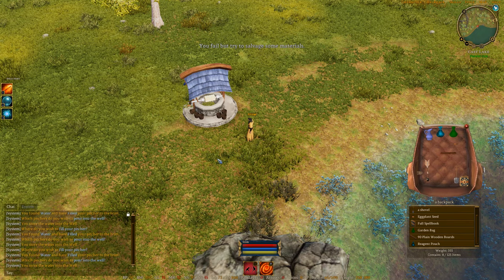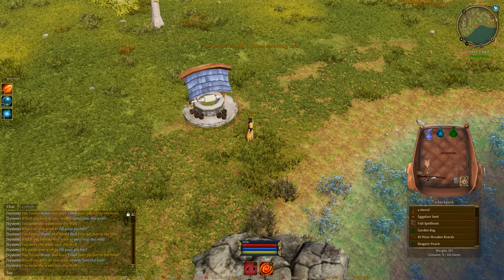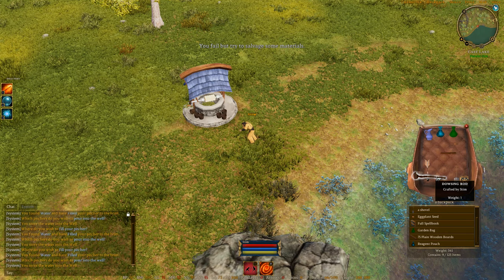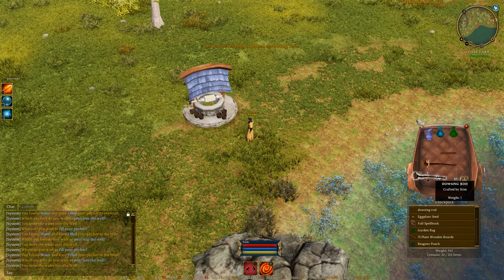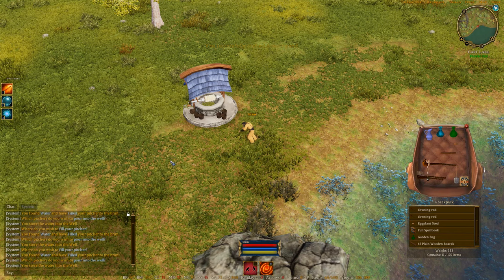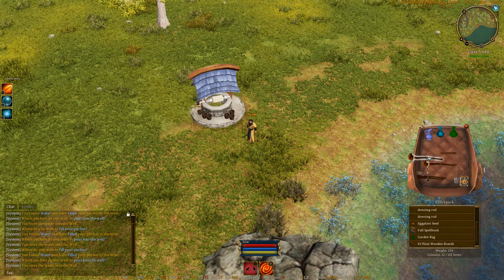It looks like I failed, but I salvaged my materials. I got one — Dowsing Rod, crafted by Stim. I apparently don't have much Fletching Skill, so maybe this wasn't the perfect demo. Alright, so I've got two Dowsing Rods — let me just try to make more. I got three, then four. That's enough. I've made four Dowsing Rods. Let me show you how this works.